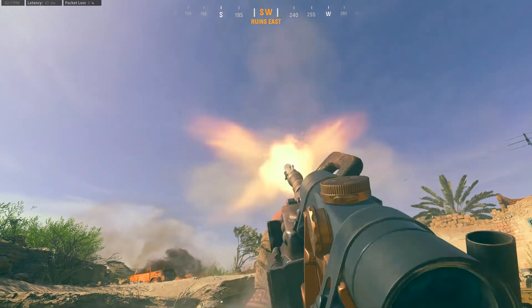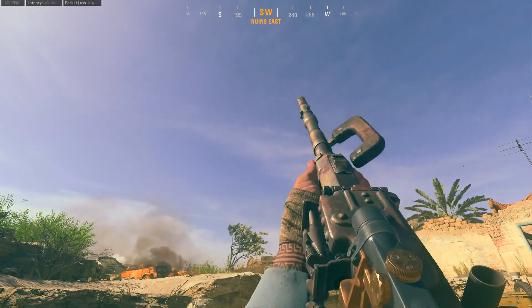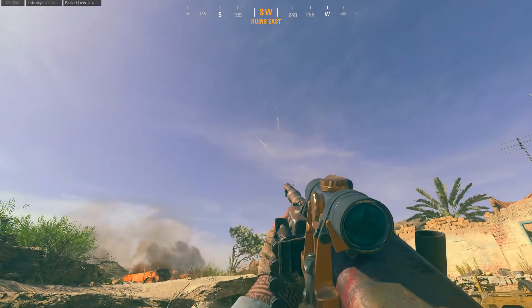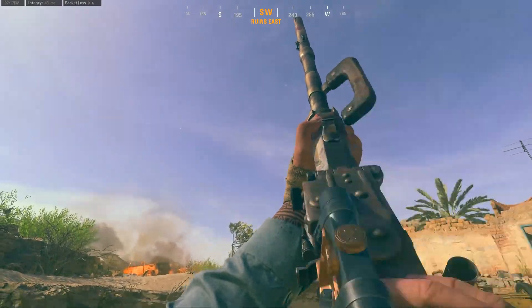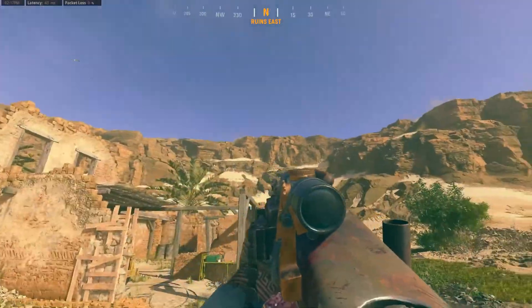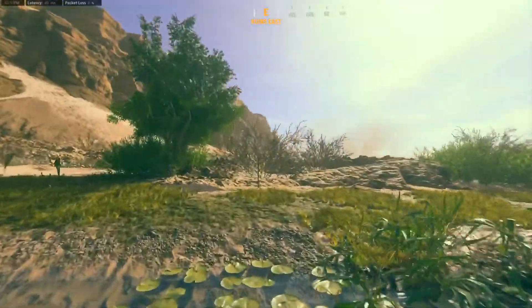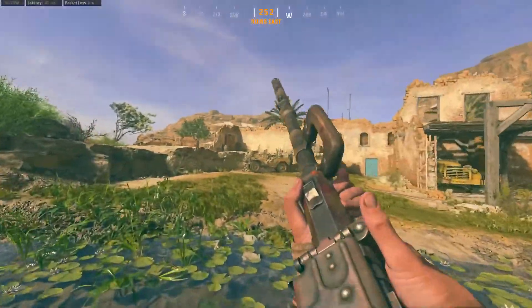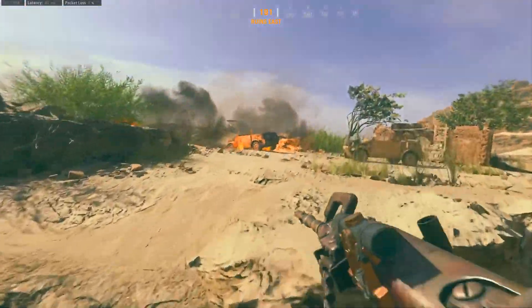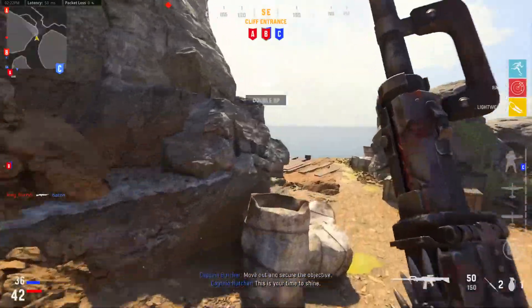We also have the weapon charm on here and you can't really see it that well until the reload animation — what a weird weapon charm that is. Unfortunately you can't really see the reload too well on this thing, but here's what the blueprint looks like in game. I do like the MG42 — I think it's one of the better LMGs in the game.